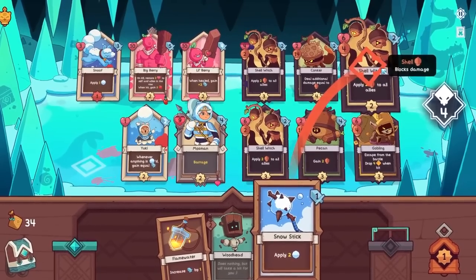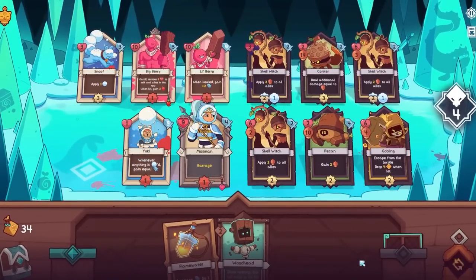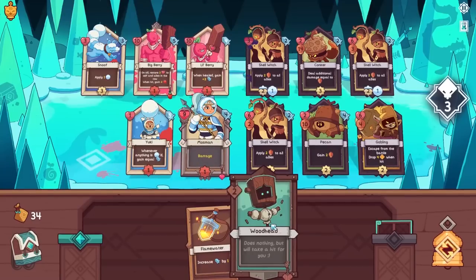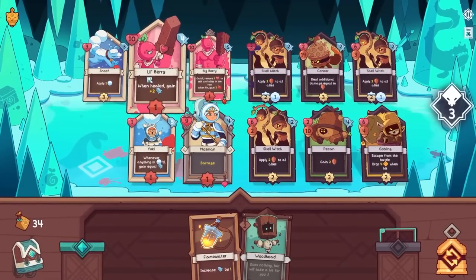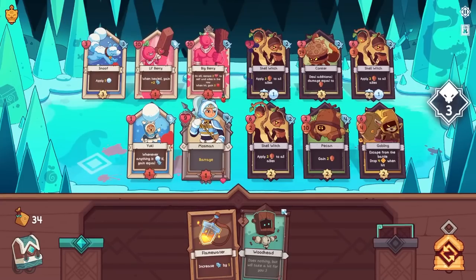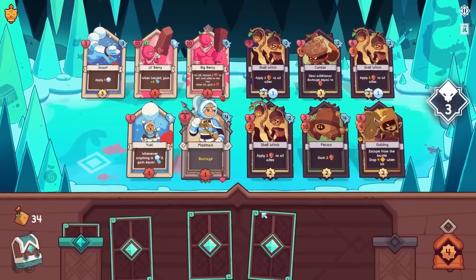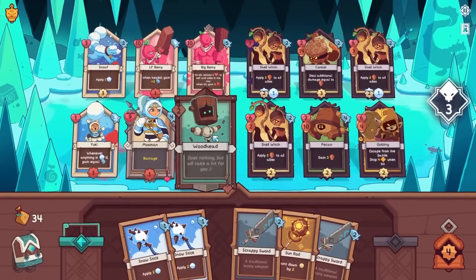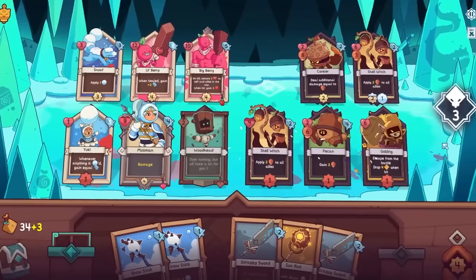Let's just try to prevent more shields from getting through. Man, there's so many things updating at once — but I think this is where this game shines. Lil' Berry — we want to make sure we get you to get the kill first, so I'm going to put you on the right side, then Lil' Berry will get healed and gain attack. You will do a barrage of some sort. Can I make you a little bit stronger? Let's just get another hand.